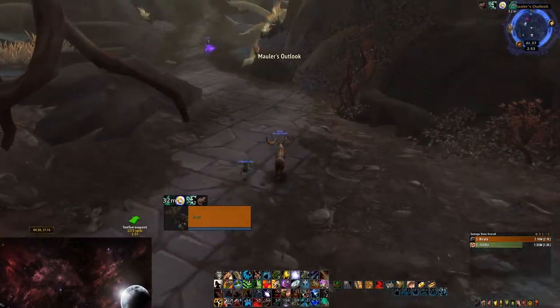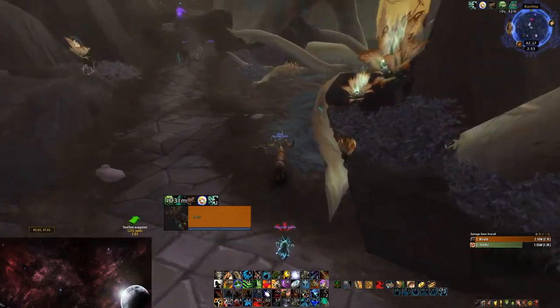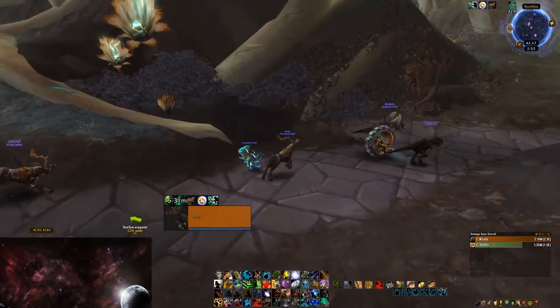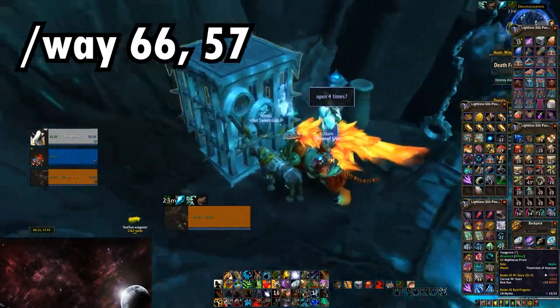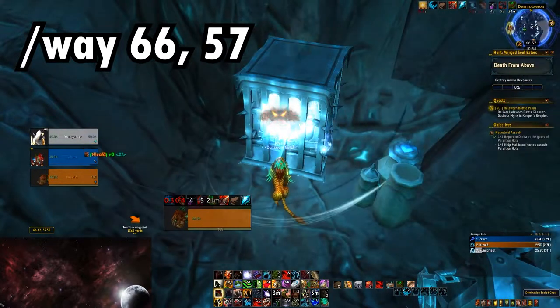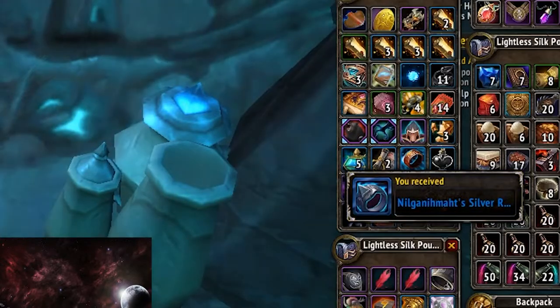If you are having particular trouble with this chest, using a grommet from the trained grommet carrier can be useful, because when it senses a chest nearby it will glow and run towards it. Once you finally have all the keys, head over to 66, 57, as this is where the caged chest is. Click on the chest to unlock all the locks, and then you can loot Nilganimat's Silver Ring.